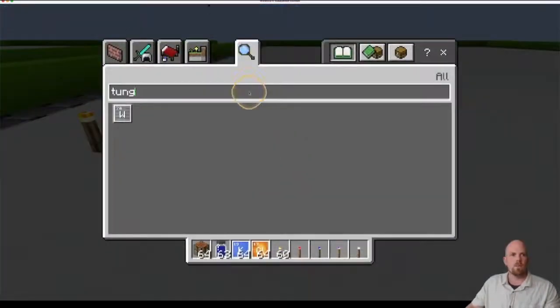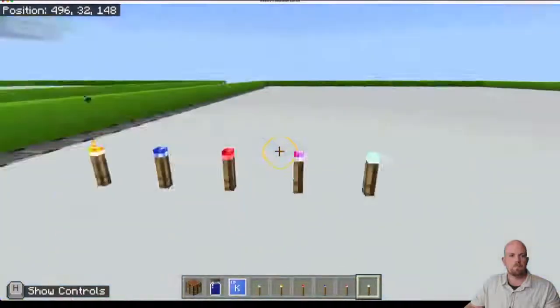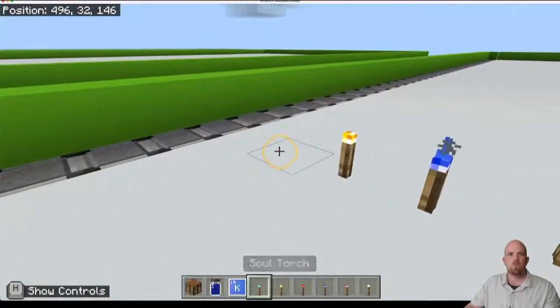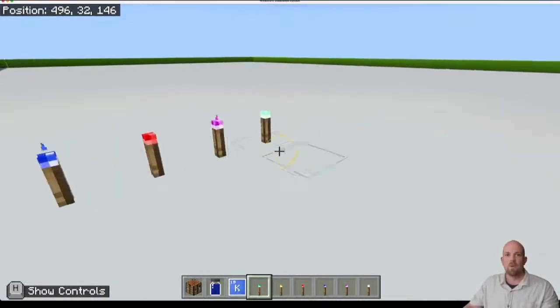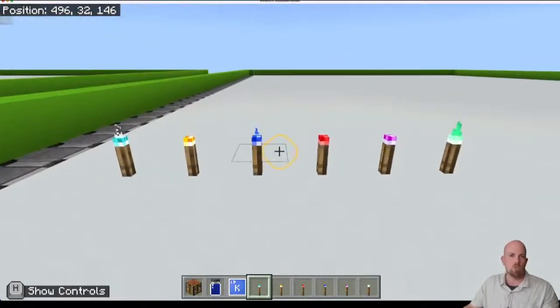We still have one more torch to mention — the soul torch as well. It's kind of bluish, more of a light blue. So there they are — 1, 2, 3, 4, 5, 6 different colored torches that you can use in Minecraft Education Edition.